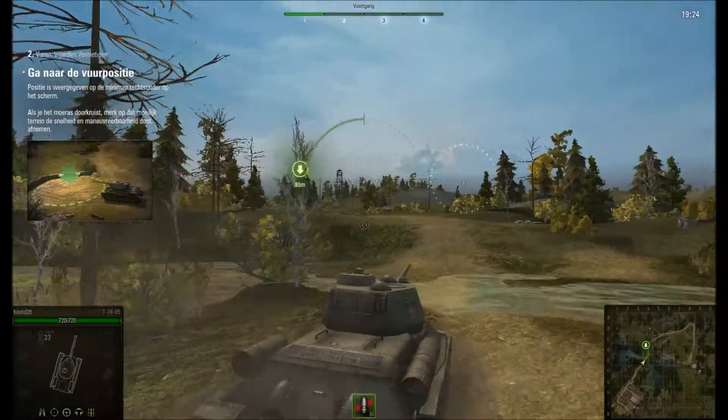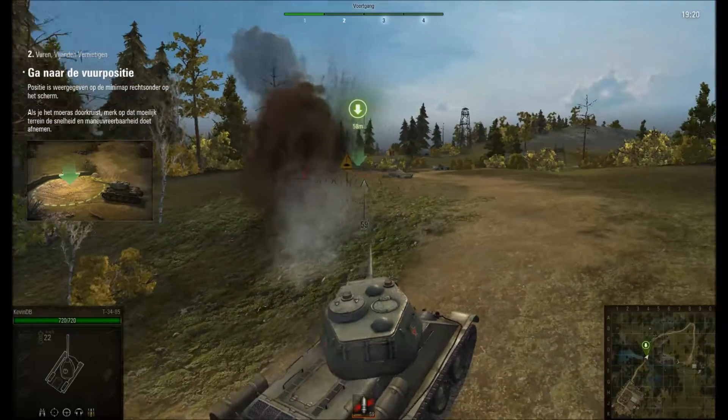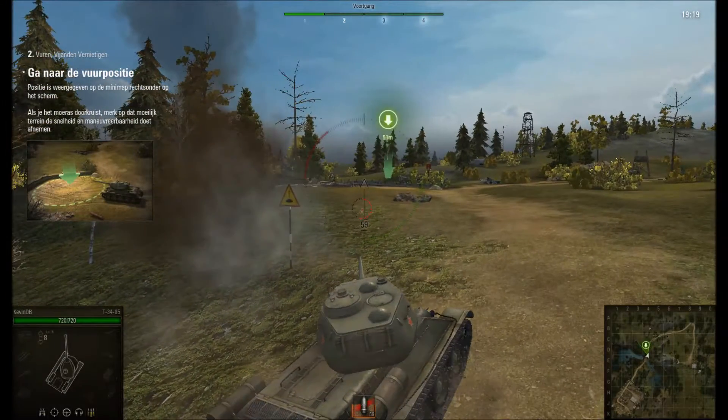It is marked on the mini-map in the bottom right corner of the screen. When crossing the swamp, note that difficult terrain reduces vehicle speed and maneuverability.